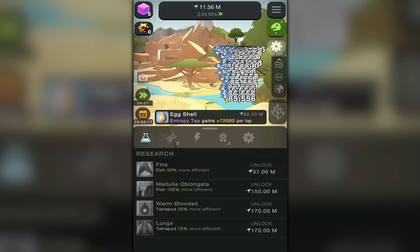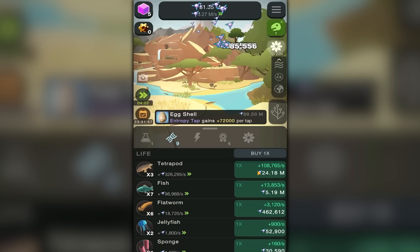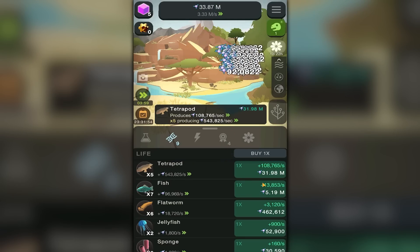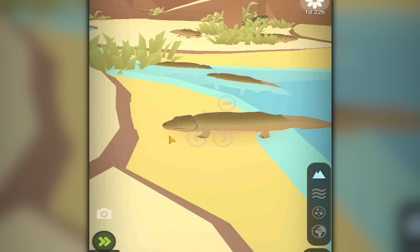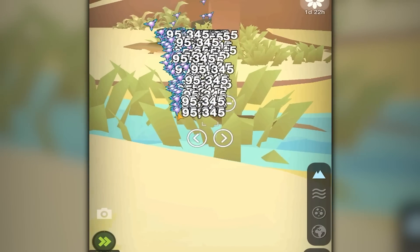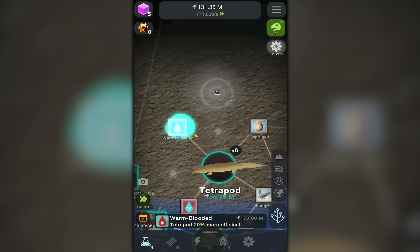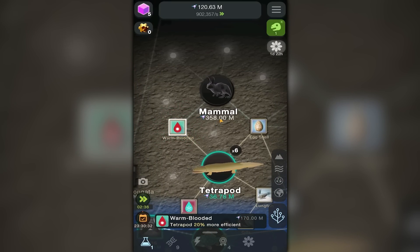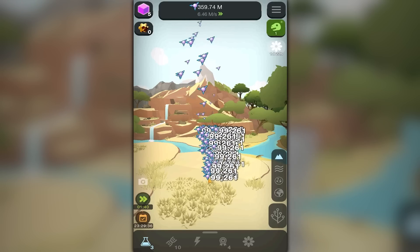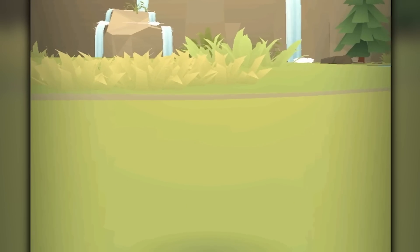Everybody knows that when you're playing mobile clicker games the best way to gain more money is having an auto clicker. We're at 1.6 million, now 4.7, 4.3, 4.8 million every second — come on, hit five! It's so close to five. I must increase my tetrapods — go little buddies! Oh look at him swimming around in junk, that's adorable. The tetrapod needs warm-blooded upgrades — if I get that I should be able to unlock a mammal at 358 million.